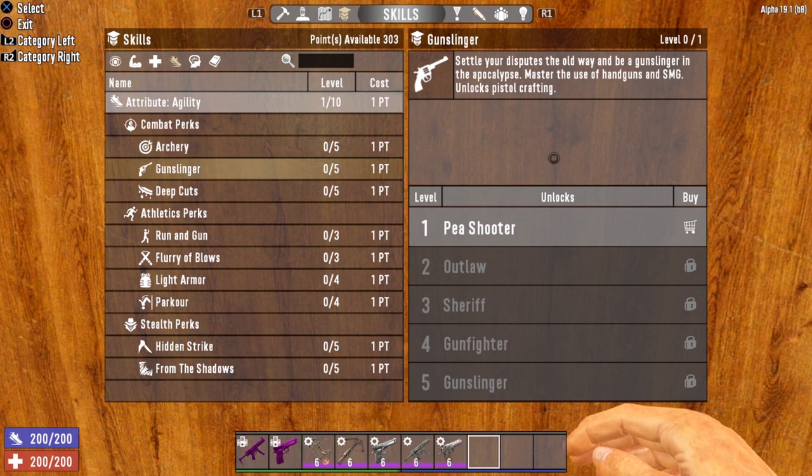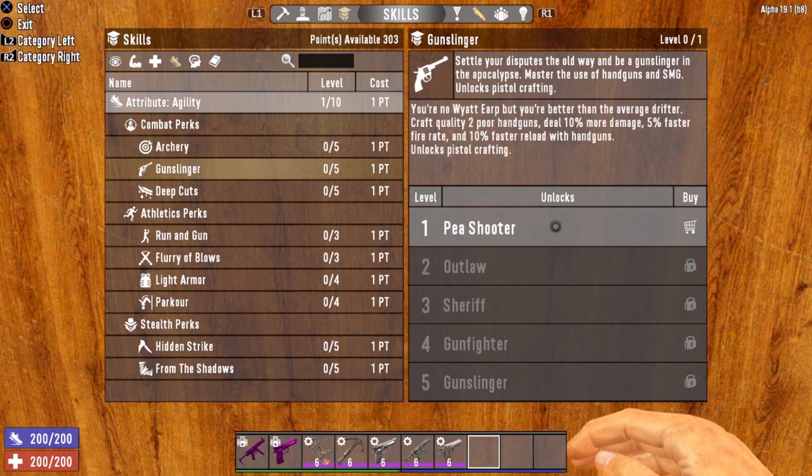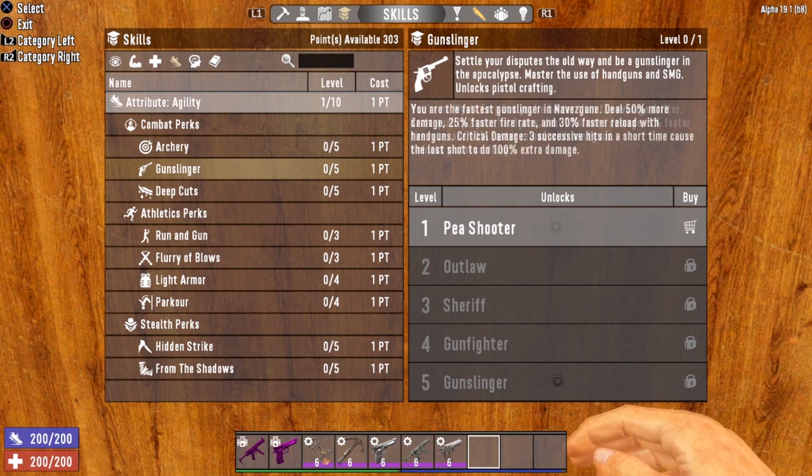Next up is Gunslinger, which governs handguns and the SMG — the pistol, the magnum, and the powerful Desert Vulture. Each level of Gunslinger helps you deal more damage, fire faster, and reload faster with handguns and the SMG. Get this all the way to level 5 and you'll be dealing 50% more damage, have a 25% faster fire rate, and a 30% faster reload speed.